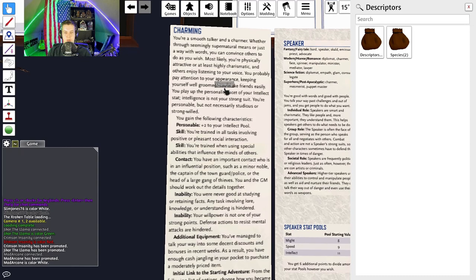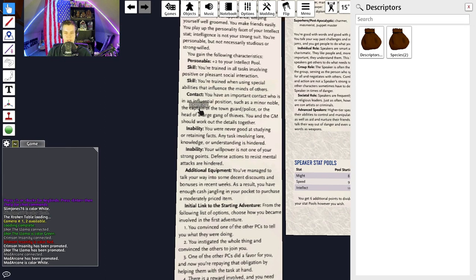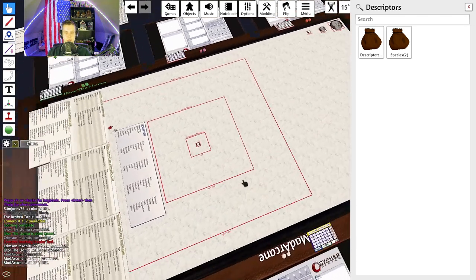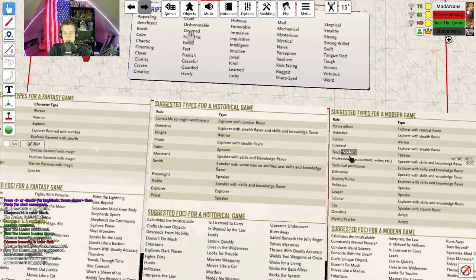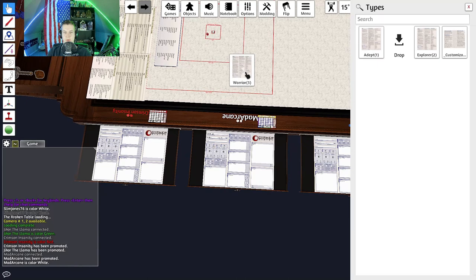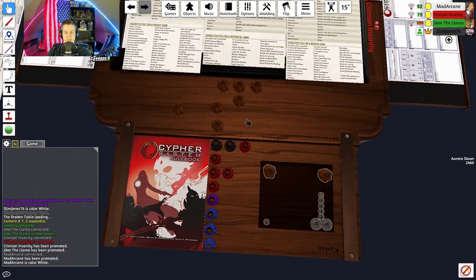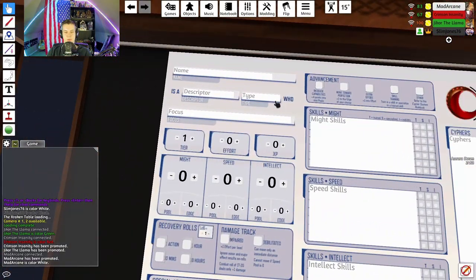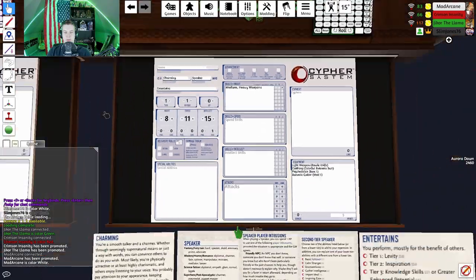Starting with the type is best because then you know your foundation. Once you've figured out your descriptor and your focus, the layout is: 'a [descriptor] [type] who [focuses].' So Jay Core — tell us what you're going for and how you're making your character.